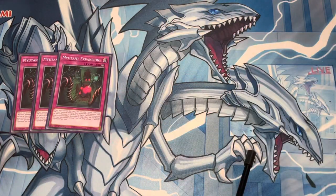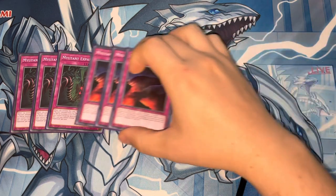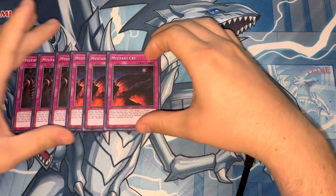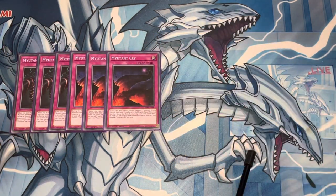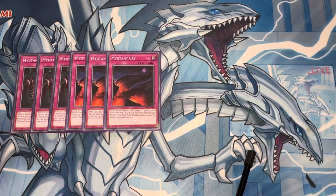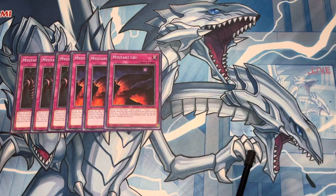After the other traps we're playing: 3 Mutant Cry. This is probably a card you play 2 of — I might slide the 3rd copy out in games. Mutant Cry is a fusion card for the deck, but you shuffle back the materials. So just using one of the level 3 or 2 Mutants — the lower level Mutants — makes Cry live, because you can use Cry, banish a monster, and that gives you 2 Mutants to then use the Cry to shuffle them back and summon one of the fusions, which I'll show you later.